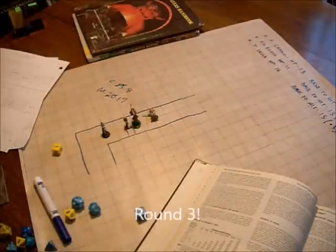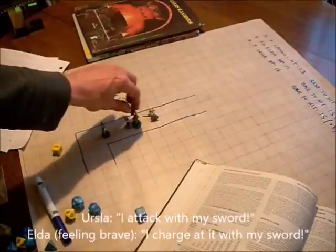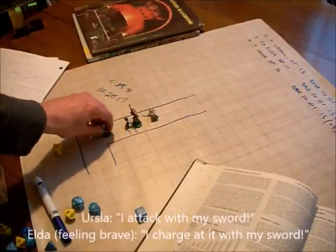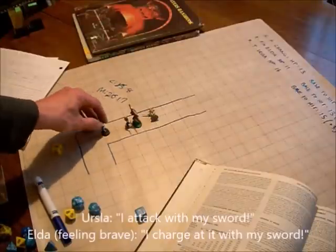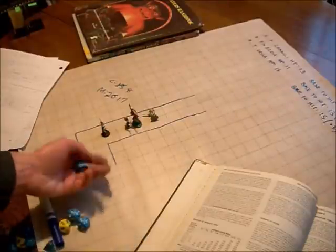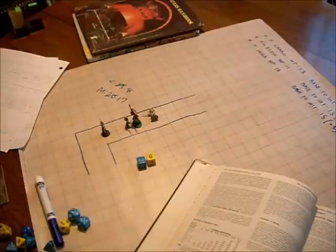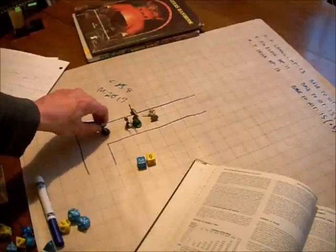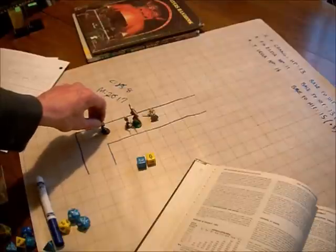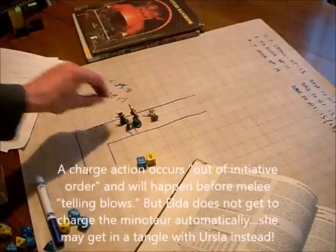Here we are in round 3. The Minotaur's intention is to attack. Ursula is in melee range, so she's going to attack this round. Elda, feeling brave, wants to charge in with her sword — she has her shield spell on. Party rolls a 3, and monster rolls a 6, so the monster has won initiative. However, a charge move occurs outside of normal initiative order, so we'll resolve that first. Elda is charging into a melee that's already started, so I'm going to rule that there's a chance Elda will accidentally run her comrade through with her sword rather than the Minotaur.